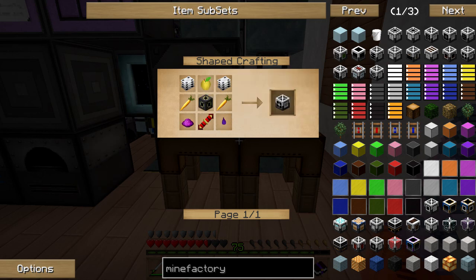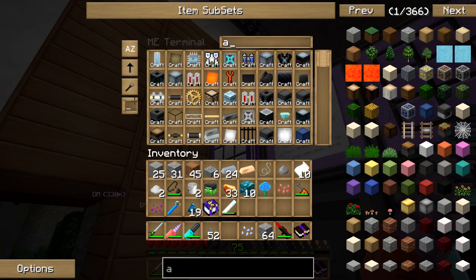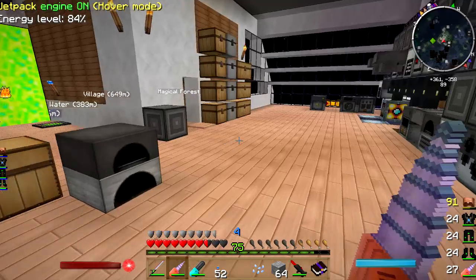So I need golden carrots and golden apples. Do I have either apples or carrots? I'm going to call it here — I'm going to have to go get apples and carrots.